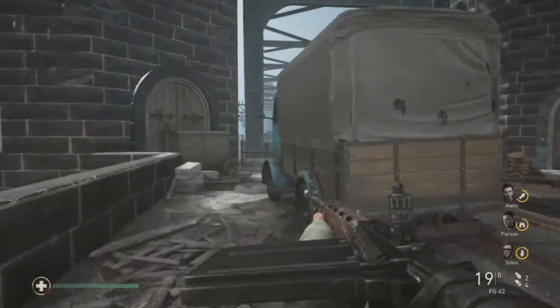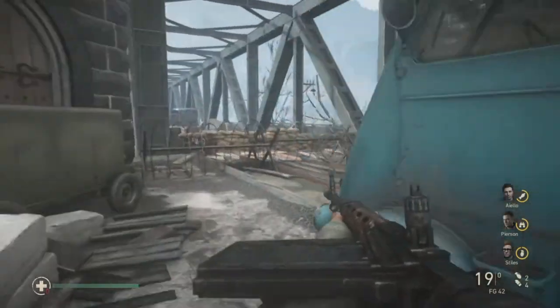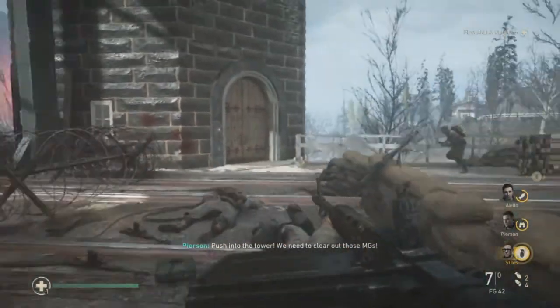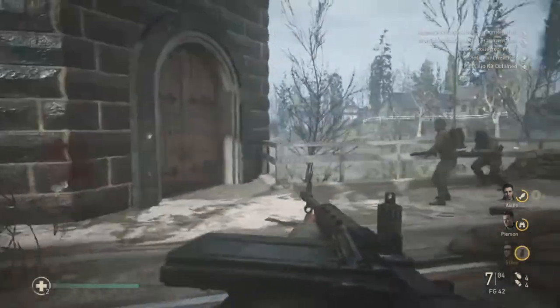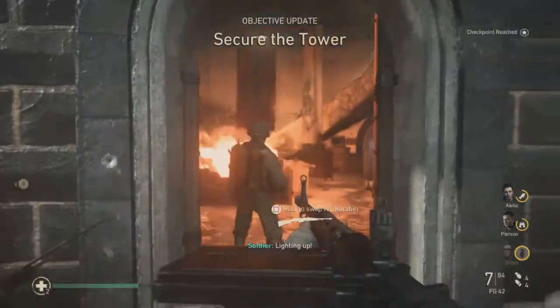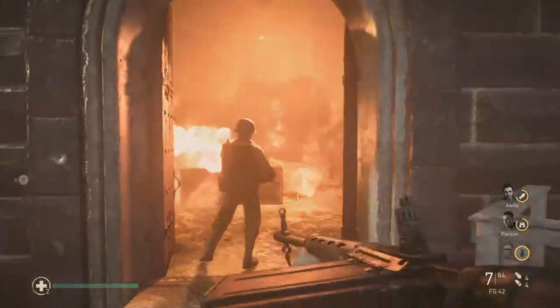Hello and welcome to Suddenly Random. This is the last Collectible Guide in the World War 2 gaming series. This is the Rhine mission — it's the last mission, hence why it's the last.